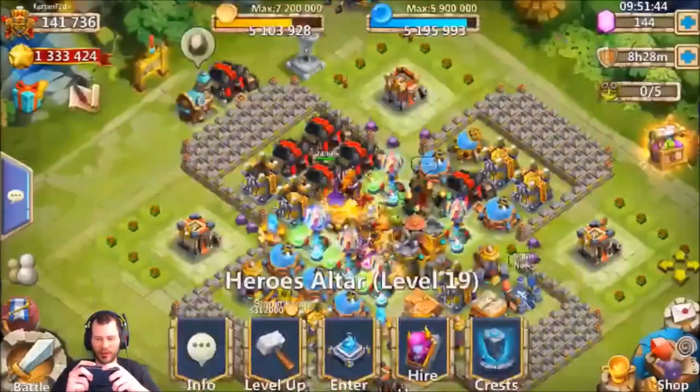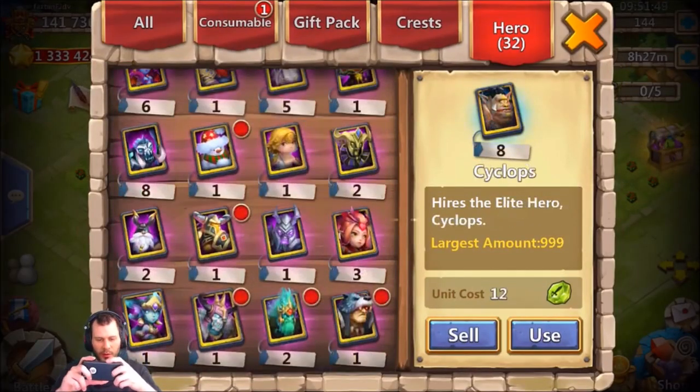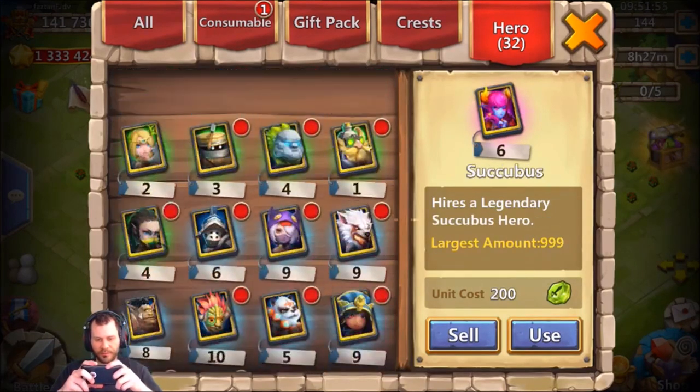We didn't get any new legends which stinks, but we did get a Skull Knight and some other heroes. It wasn't the worst — could have just been a Succubus, a Thunder Guide, and an Atlanticore. We'll take Skull Knight, two Phantom Kings, and a Beast Tamer.